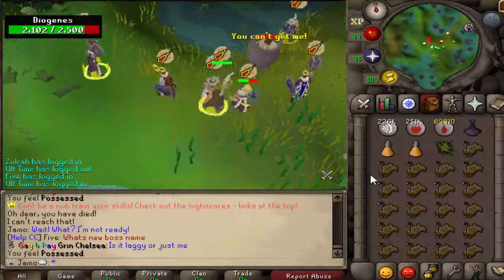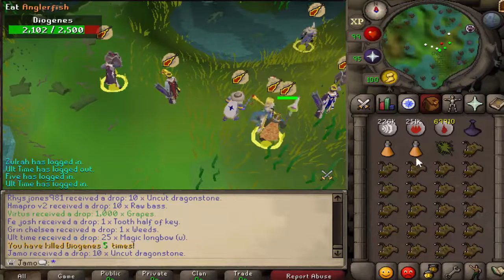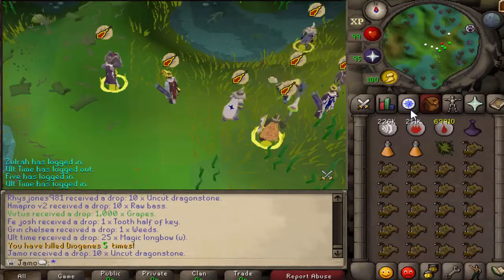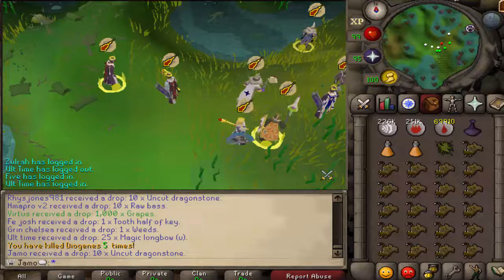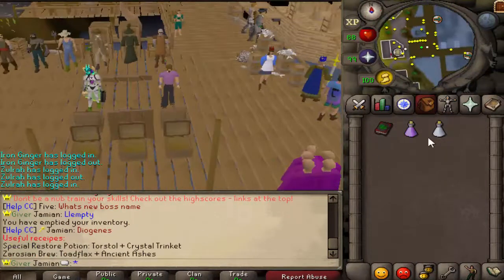Well, it's about to die here. The main loot you are going for is called the Diogenes Recipe Book, and it lets you access two new potions. This is what the recipe book looks like, and if you read it, it will tell you what the recipes are.